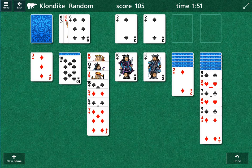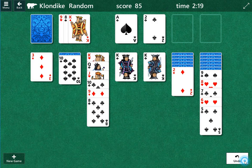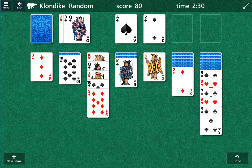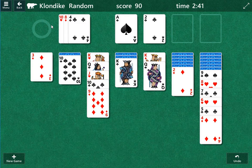We have the 9 — that's our one move. Our second move could be the 8. I may need to put one of those kings back because I feel like I need a red king. We can go queen, jack, 10. I think I'm going to have to take it back. Let's put the king back and leave one of the slots open. I think we have to go the red king here because of where that queen is.